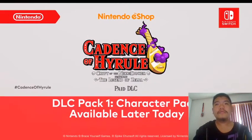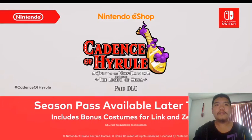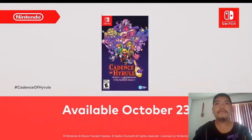DLC Pack 1, Character Pack, will be available for purchase later today. A season pass containing all three paid DLC packs will also launch today and will include bonus costumes for Link and Zelda. And for those who've never stepped to Hyrule's beat before, you can get the full rhythm experience when a version of the game containing all the DLC launches October 23rd.